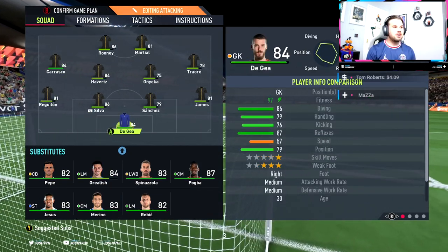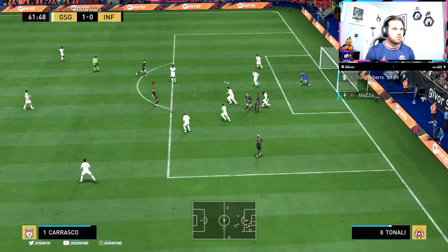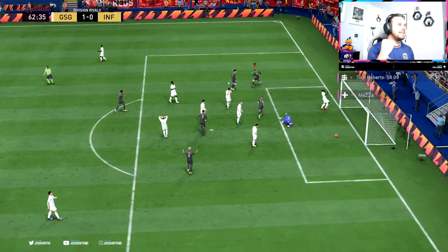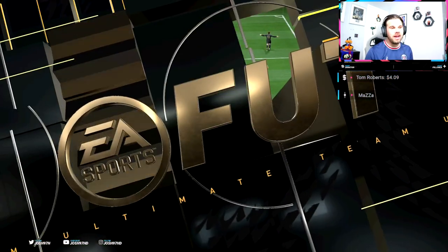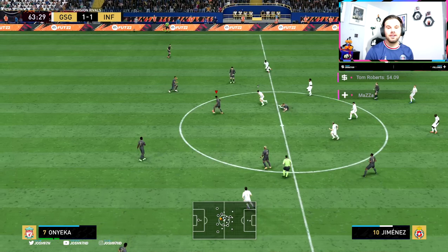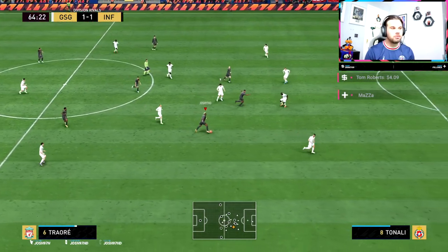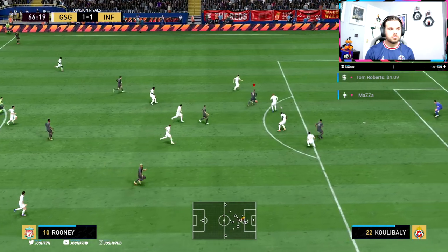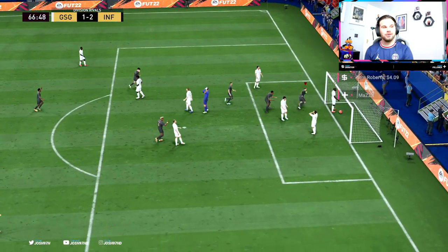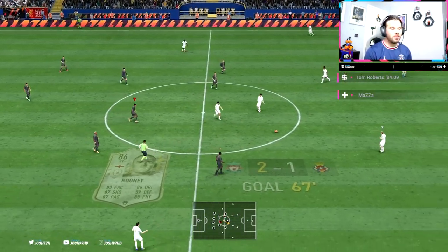We're going to bring on Carrasco for some extra pace, take off Grealish, and hopefully get down that wing a bit more because Grealish has been getting caught up on the left wing. We fire space with Rooney — come on! We break the deadlock and what a goal it was. Look at that close control from Wayne — what a finish on his left leg. Most of his shots have been on his left foot; he seems to predominantly take them on his left foot. That one flies into the back of the net. Rooney gets on the score sheet for the second time — it was a bit lucky but we probably deserved it.